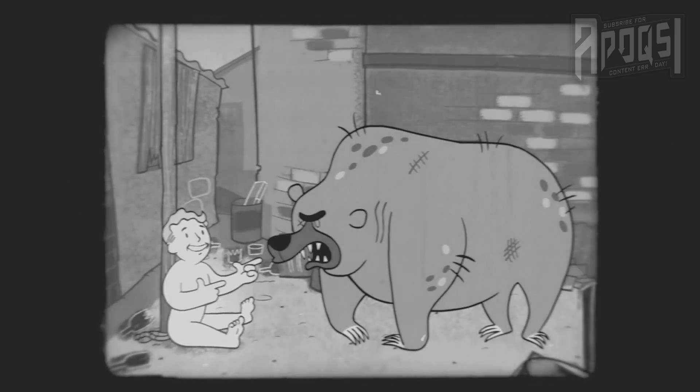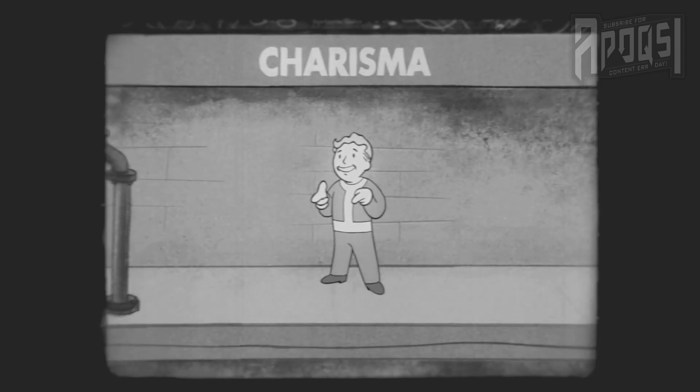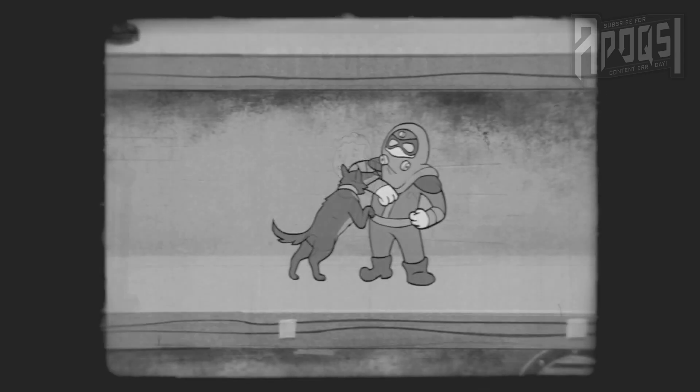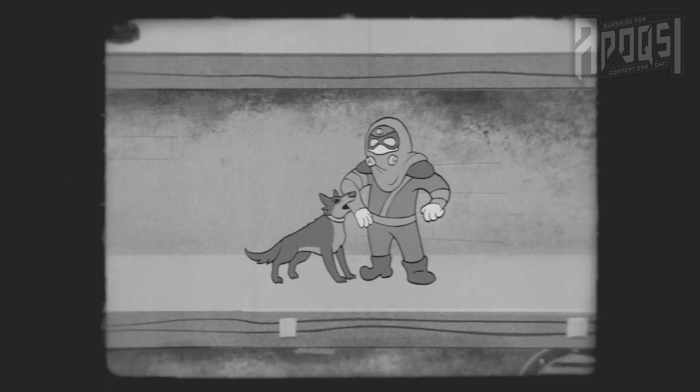We then move on to the perk sneak peek, first showing us the Attack Dog perk, which makes it so that your faithful canine companion can hold an enemy, giving you a greater chance to hit them in V.A.T.S. This perk requires Charisma 4 and has three total ranks.